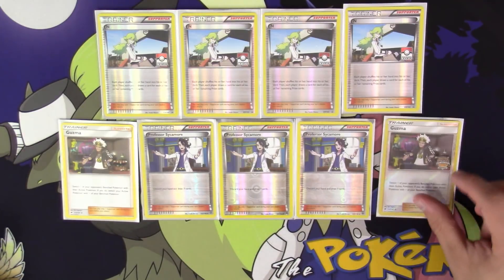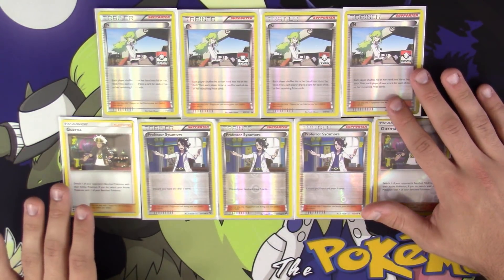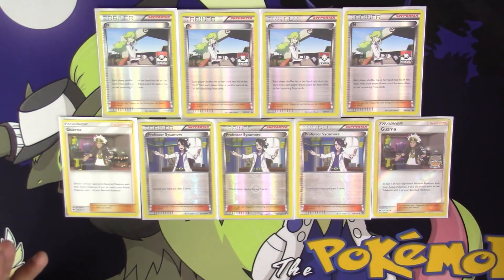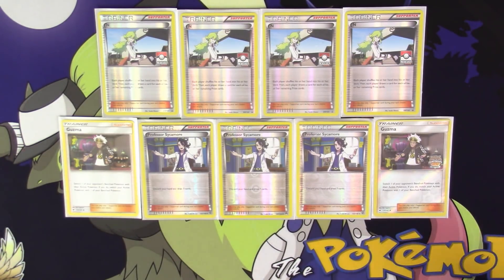Next up, I have 2 copies of Guzma. Normally you see three to four Guzma in every deck, but since Lycanroc's ability already brings out some of your opponent's active, I feel three or four would be a little too much. Two does that job just fine — not to mention we also have the Breakthrough Zoroark for those retreat situations we need. Any more than two in this particular deck I feel will clog.